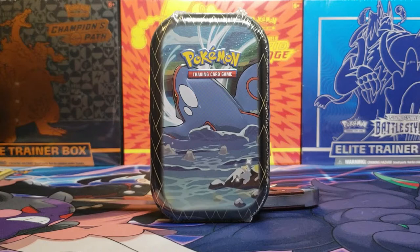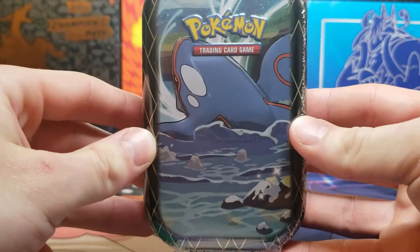Hey guys, time for the Kyogre Shining Creeds Mini 10. We got, looks like, Shiny Snom — give you guys a little better look at it. Shiny Snom down there in the corner.